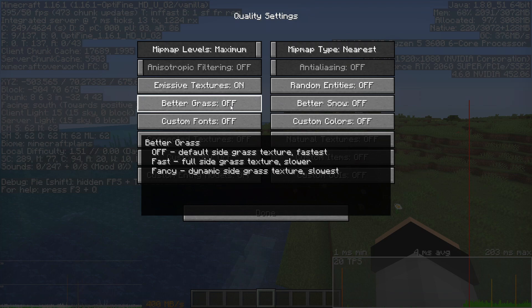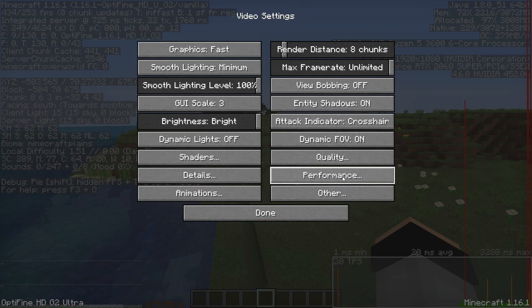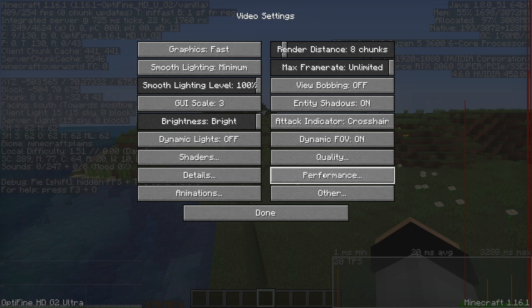For the Quality tab, the same principle applies — turn everything to the fastest setting. But if you really like one of these options and still get good FPS, feel free to leave it on.